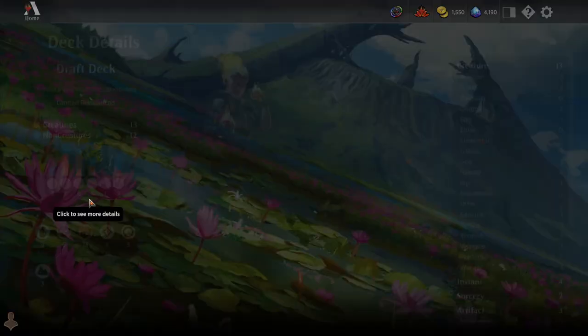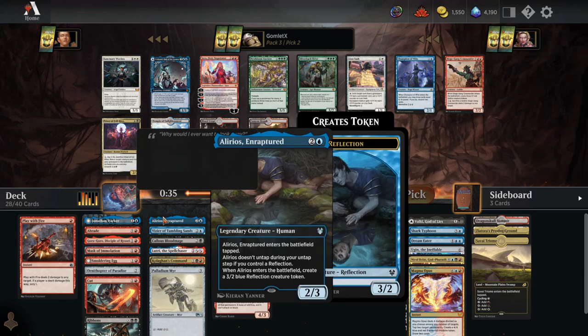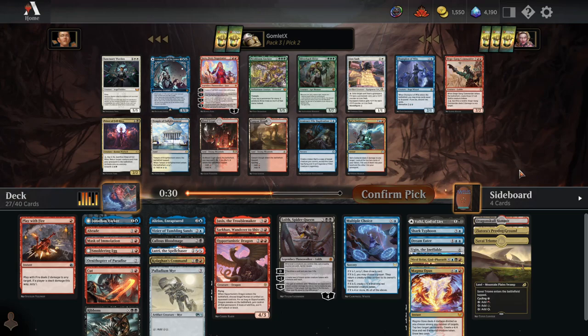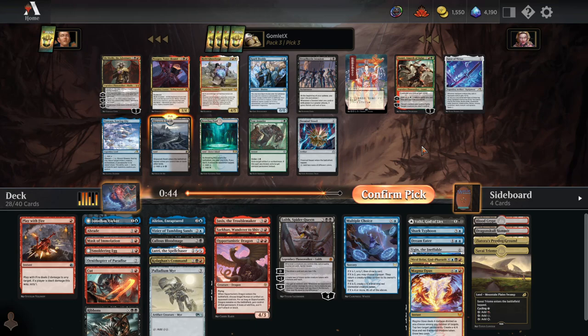Ral's Outburst is pretty good interaction as well, but we already have a loaded deck — 25 non-land cards already means every single non-land pick is just making the deck a little better, narrowing out a card like Goro-Goro that does nothing for us. We can have an okay deck taking nothing but lands from this point on. So I'm going to take the Blood Crypt over Ral's Outburst. Jaya seems a little slow; Siege Gang Champion is good for other kinds of decks but not this one. Taking the Blood Crypt.